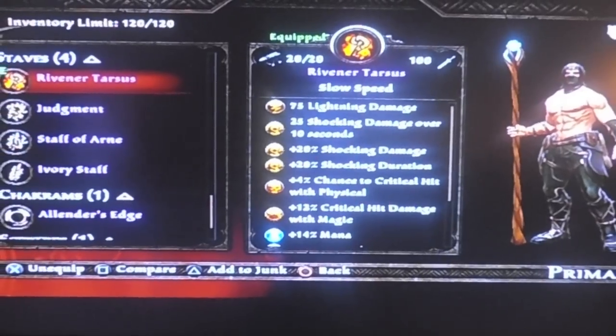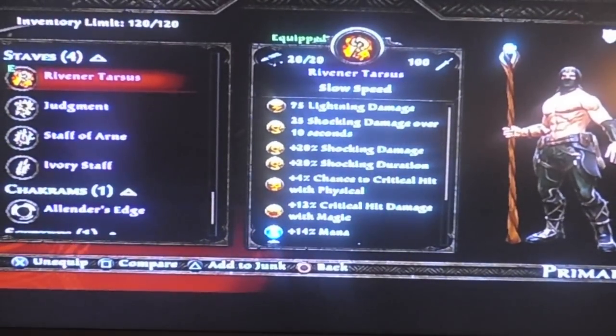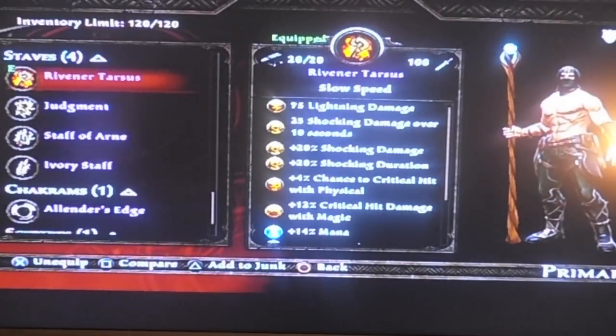What's up, guys? I'm Reaper, here bringing you the Staff of Tarsarus and the Talisman of Arnie's. It's a side quest mission, and don't mind my naked dude — I can't find the damn piece for the Justice set, the chest piece. I'm running around naked right now.